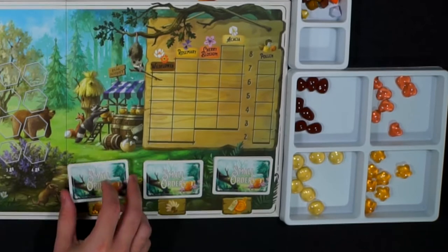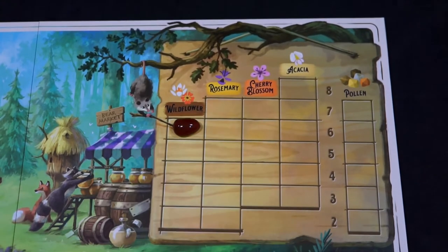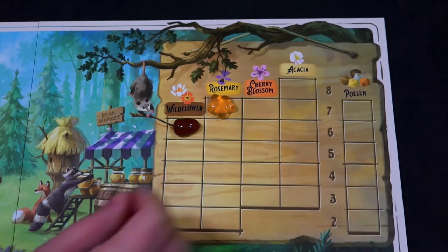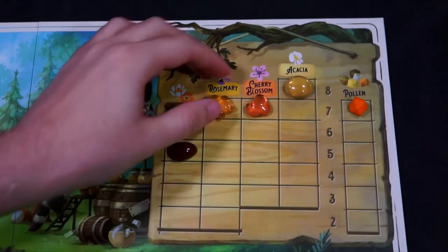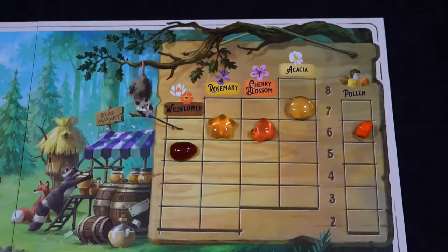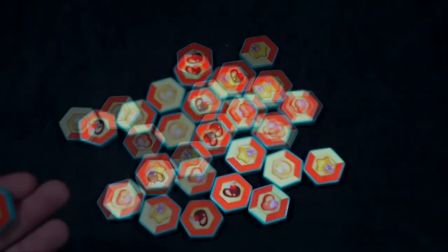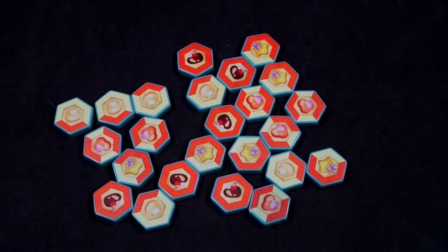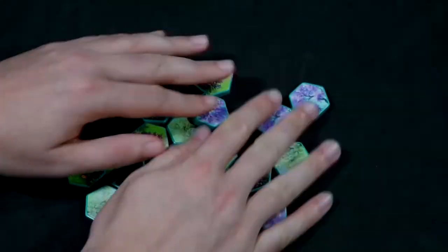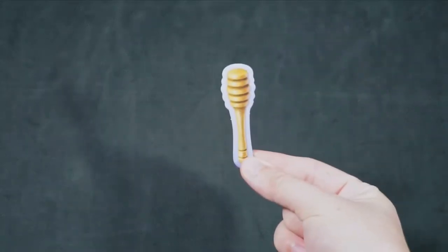Place each stack below the market and flip the top card face up. Now onto the market track — place one of each type of honey on the highest level of its matching color, and also place a random pollen on its column. If playing with two players, move each resource down one. Next, separate each nectar tile by type. In a two player game, remove two tiles of each type. In a three player game, remove one of each type. In a four player game, use all nectar tiles. Shuffle all remaining tiles together and randomly place them, filling all rows and columns from left to right.